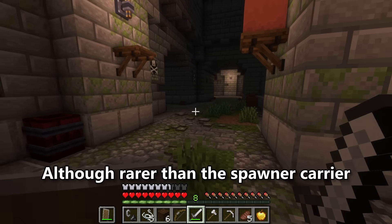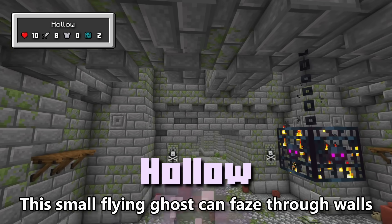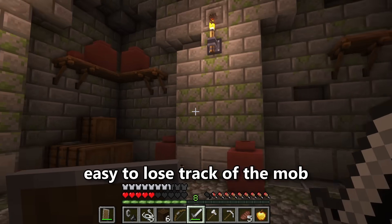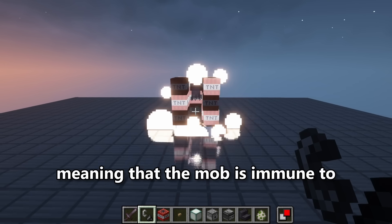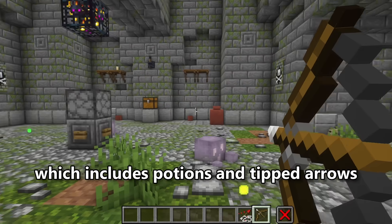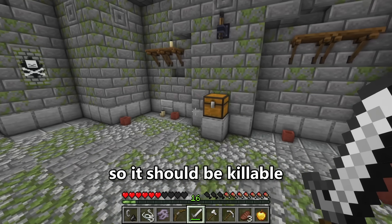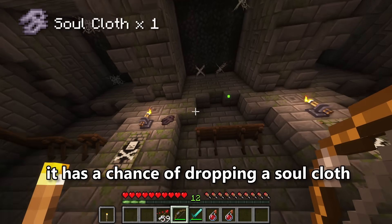Although rarer than the Spawner Carrier, another mob that the player can get spooked over is the Holo. This small flying ghost can phase through walls just like Vex, and it has a semi-transparent body that makes it easy to lose track of. The Holo does not have a physical body, meaning it is immune to all attacks involving physical contact. The only way to kill this mob is through magic, which includes potions and tipped arrows. When killed, it has a chance of dropping a Soulcloth.